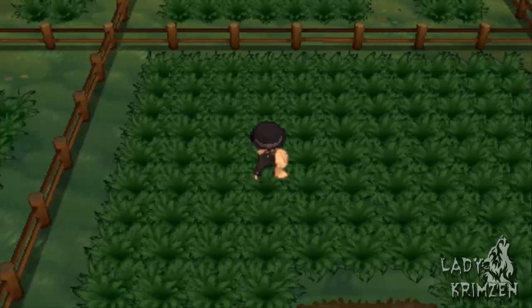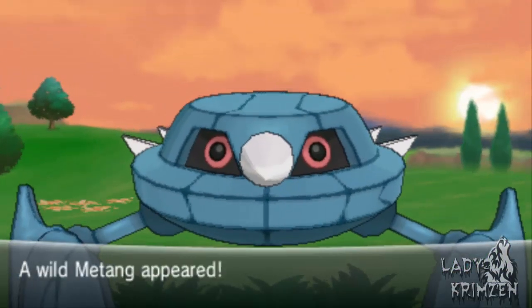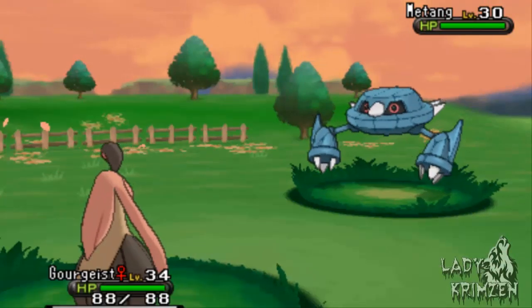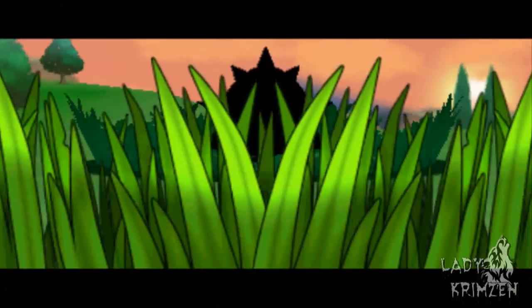I suggest having a Pokémon second in your party with Frisk. I've got my Gourgeist — sorry if I mispronounce that. I'm still learning all my 6th gen Pokémon. So we've got another Mawile — out comes my pumpkin Pokémon. If the Mawile or the Ferroseed has an item, my Gourgeist will Frisk out the item; it'll actually tell you if it's holding an item or not, which is a lot easier than just randomly thieving and hoping for the best.